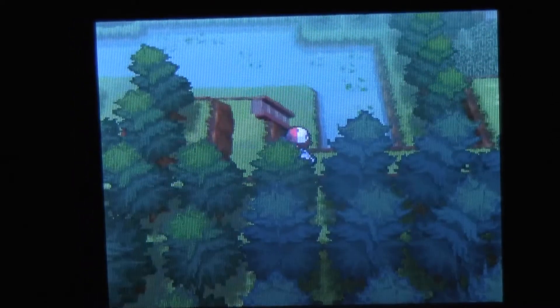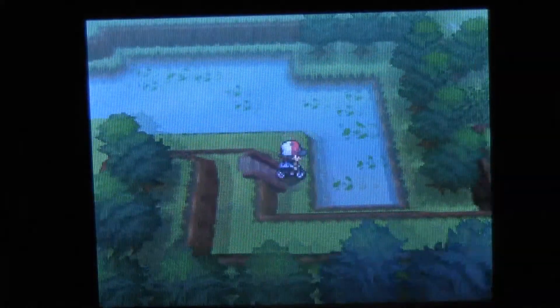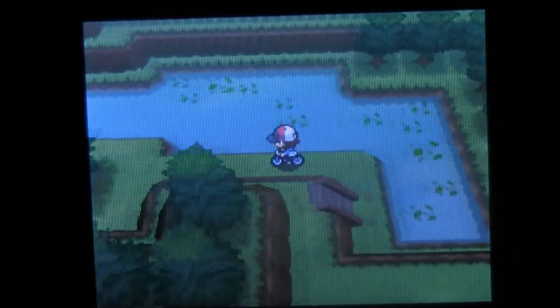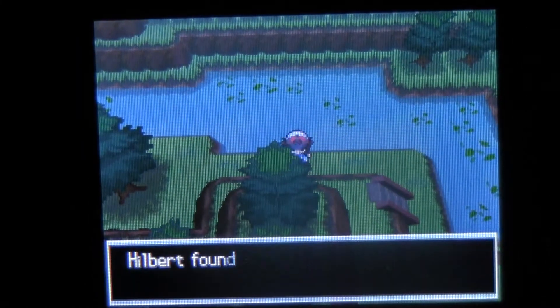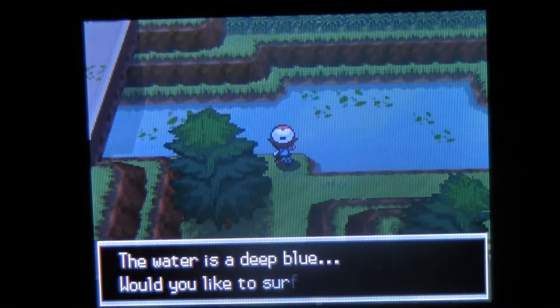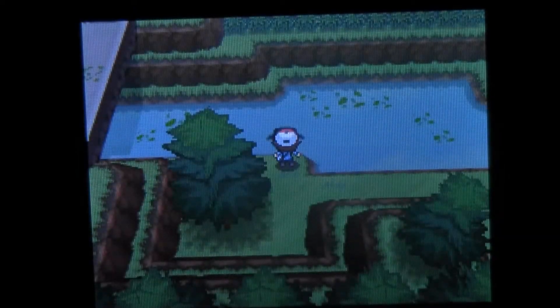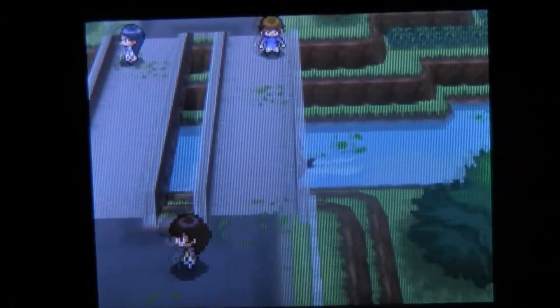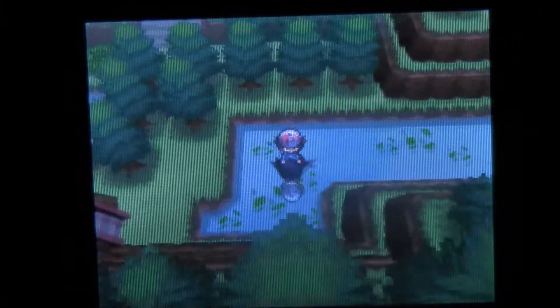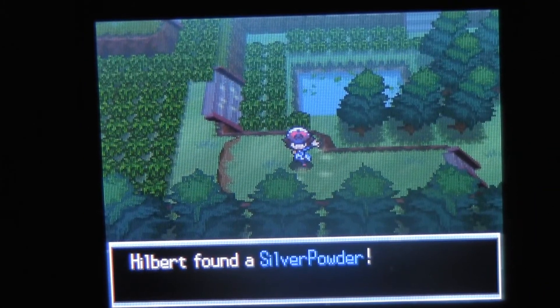Let me see where I'm going to go next. I got to go over to — there we go. I got a little confused there for a second. And I believe we got another — oh, Rare Candy, okay, very nice. I was expecting a Big Mushroom, but whatever. We surf again and I think we're going to get the Silver Powder over here. I've done this like a bajillion times, so I kind of know where all the items are. Yeah, Silver Powder — I knew it.